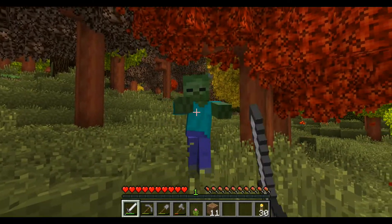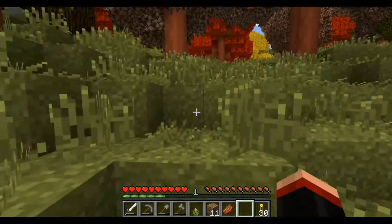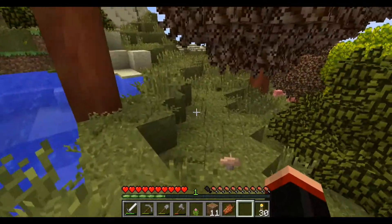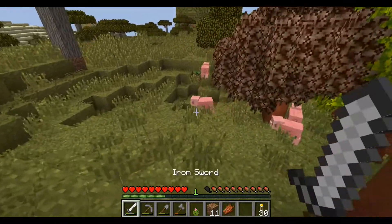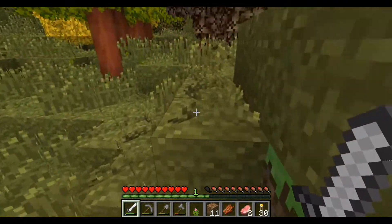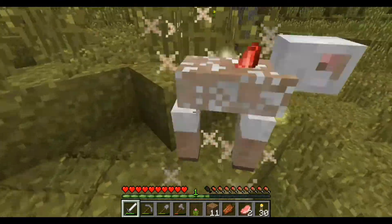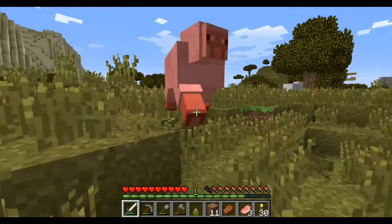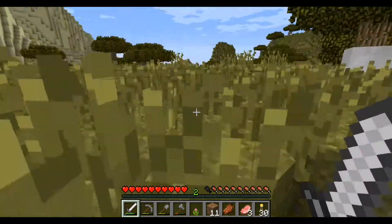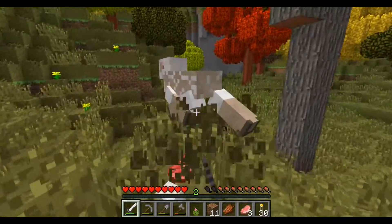Got some zombie flesh from that dude — I'll eat that. Sapling. I'm certain I have enough of those already. There are no cows ever in this place, I guess. But you know what there are? A piggy. Come here. Oh, thank you, sheep. I should have used shears. Oh jeez — you see that hole? I almost fell in that stuff. Oh look, there's a little house. I'm getting all the seeds in the world — three, that's all I need.